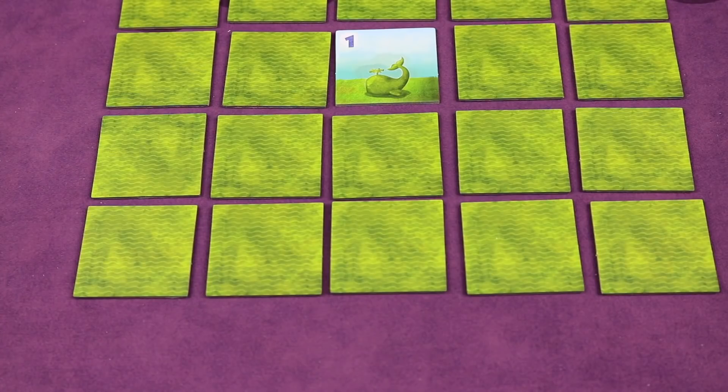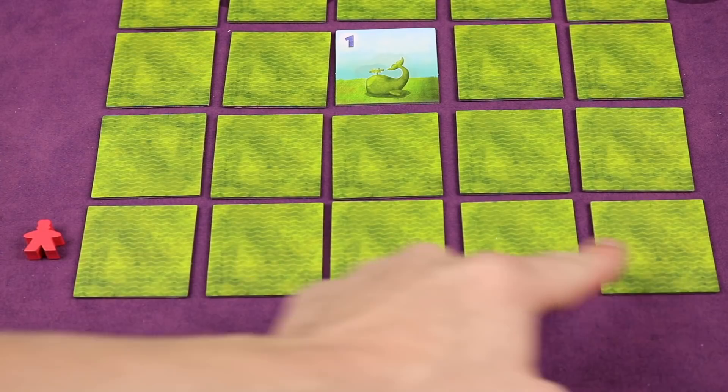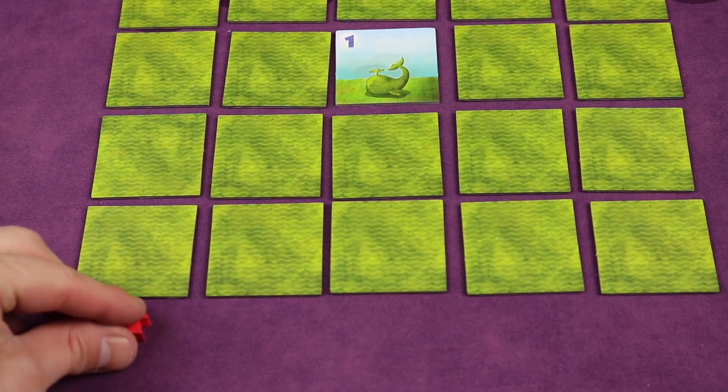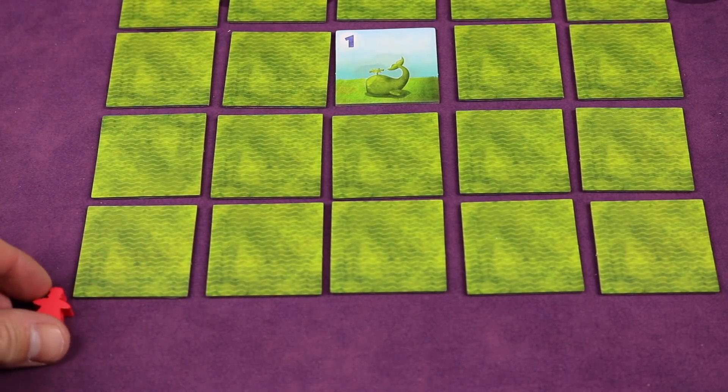On your turn, first you must position one of your visitors — which is mandatory — into a sight line. A sight line can either be in a horizontal manner at the end of a row, in a vertical manner at the bottom or top of a column, or in a diagonal manner at the diagonal end of any tile.